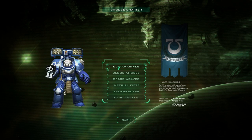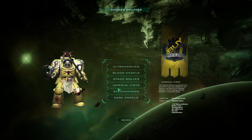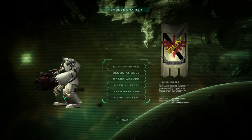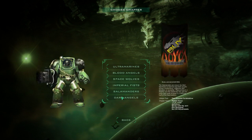Chapters are kind of like the militant orders, like the Templars and the Teutonic Knights. They have different heraldry, colors, and a little bit of different beliefs. These bottom three are DLC — you've got to pay for them. I haven't done so yet.